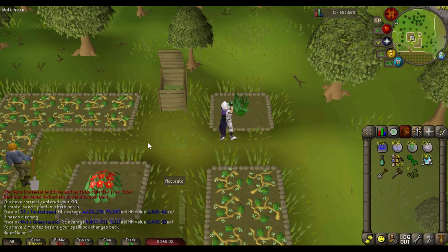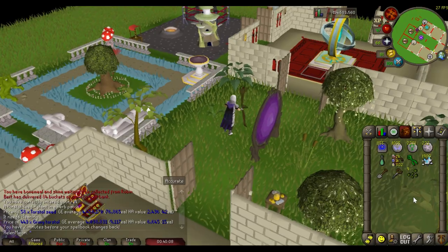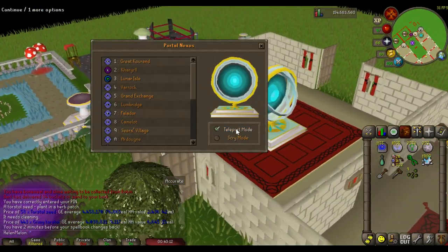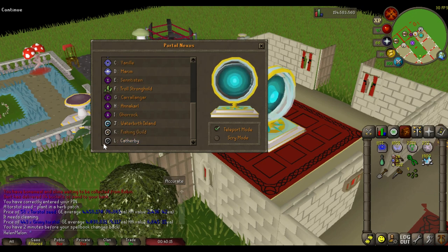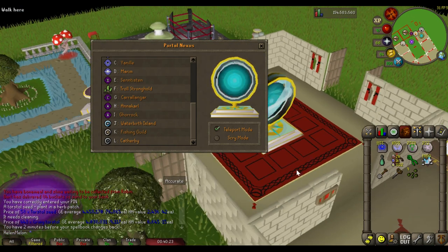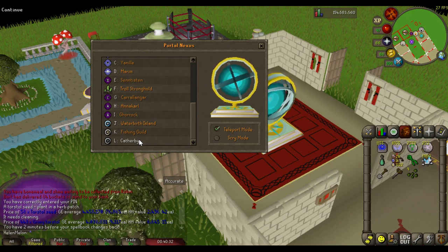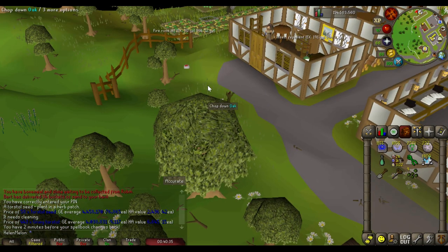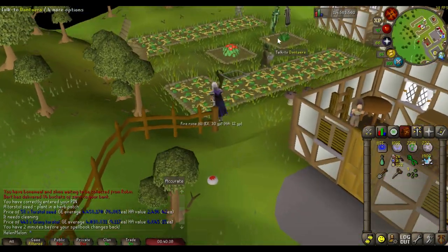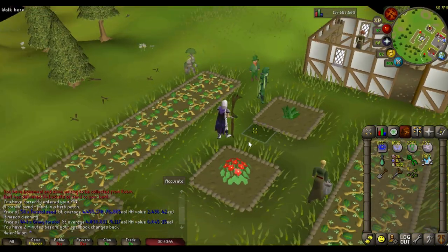The very last patch is Catherby. On the portal nexus it's all the way at the bottom — press L for a shortcut. If you don't have that, use the Catherby portal in your portal room, or a Camelot teleport tab. I'll use my nexus and then just run north — very close is the farming area, and there's the Catherby patch right here.